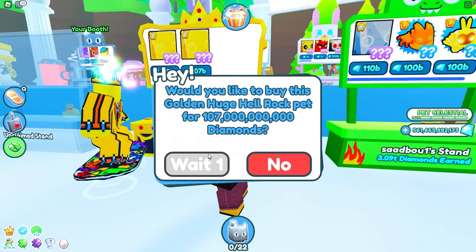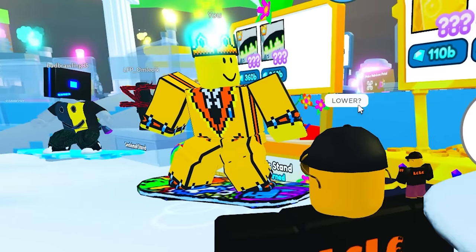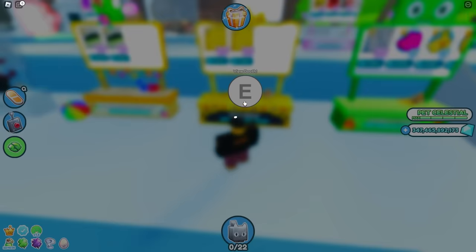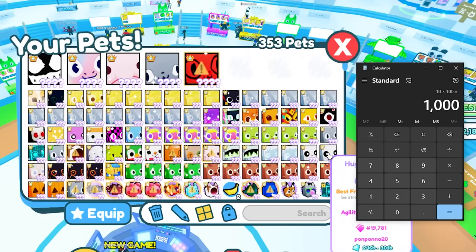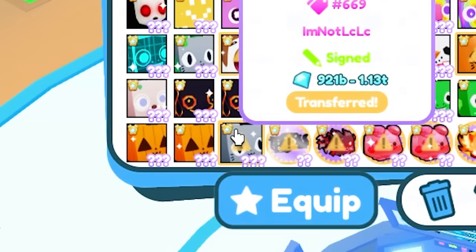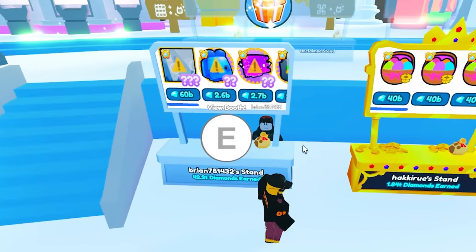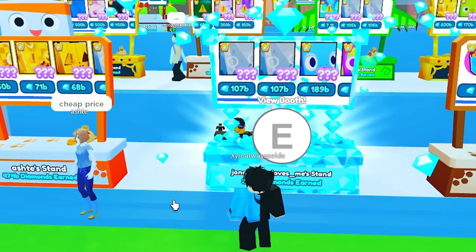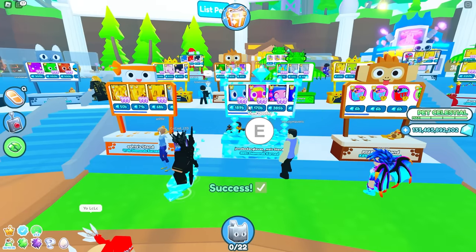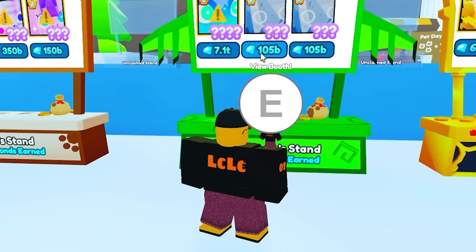107 billion — that looks like a good deal. I'm gonna buy that one. He's put the price up — try to rip me off? Lower it, I'll buy more if you put them lower. 107 billion — I'm gonna grab that, it's pretty cheap, the cheapest huge I've seen so far and it's gold. We now have 81, 82, 83 — I only need 17 more.